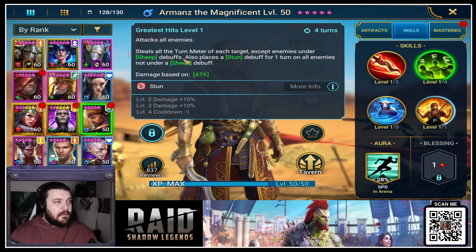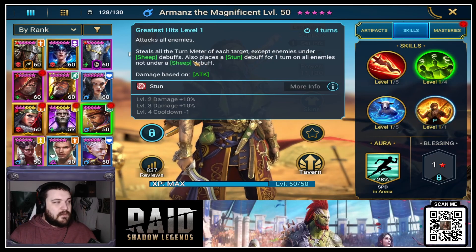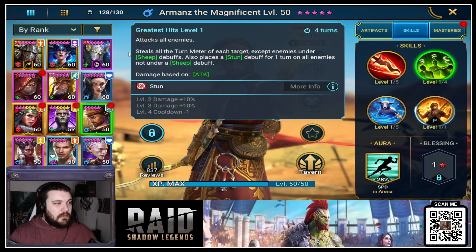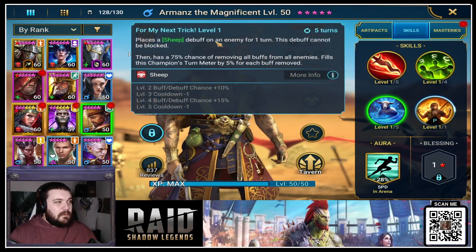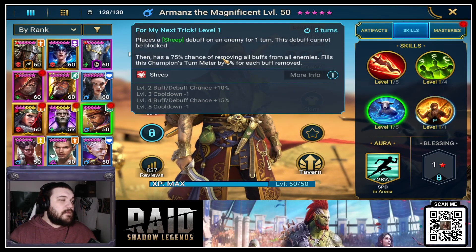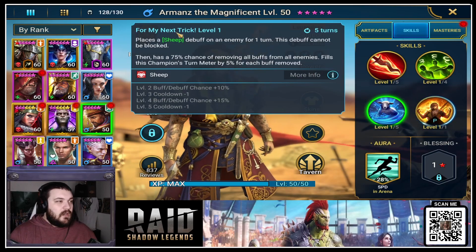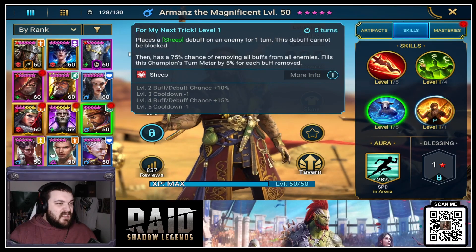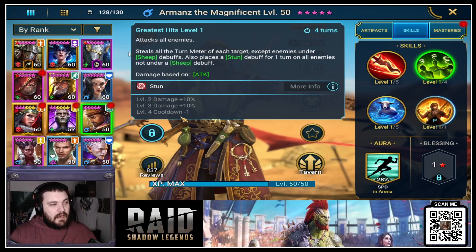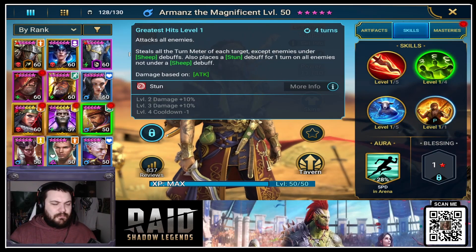His A2 attacks all enemies, steals all the turn meter of each target except enemies under sheep debuffs, and places a stun debuff for one turn on all enemies not under a sheep debuff. Then there's his A3: place a sheep debuff on an enemy for one turn — this debuff cannot be blocked — then has a 75% chance of removing all buffs from all enemies, and fills this champion's turn meter by 5% for each buff removed. We're going to be getting a lot of speed meter for him. The tomes for this attack are the most important; we really want that cooldown to come down because stealing everybody's turn meter and putting a stun on them is bonkers.